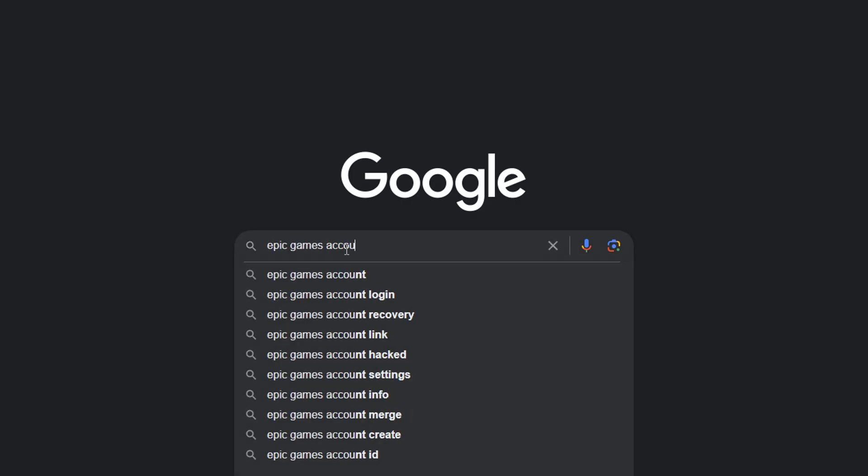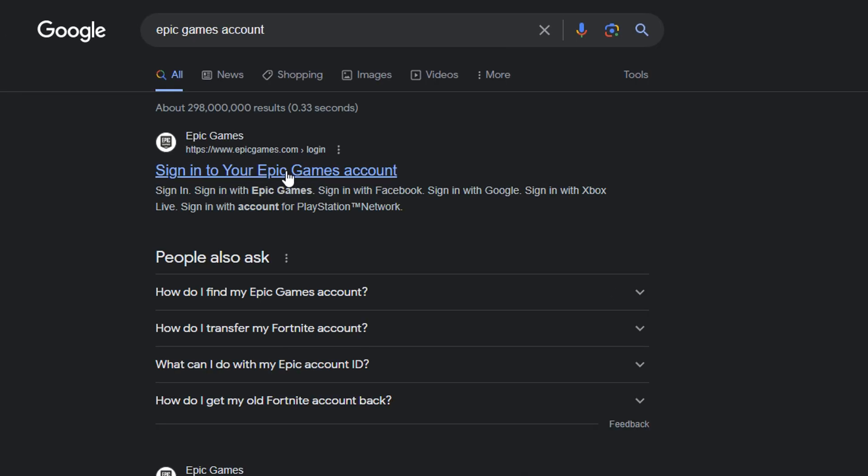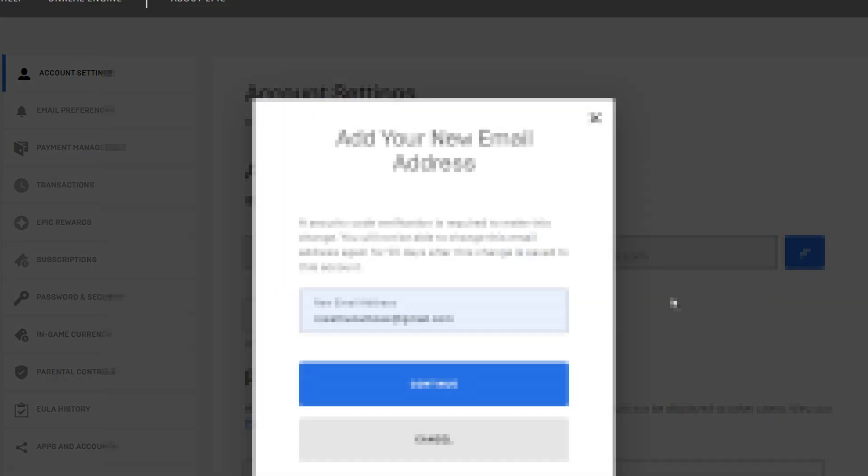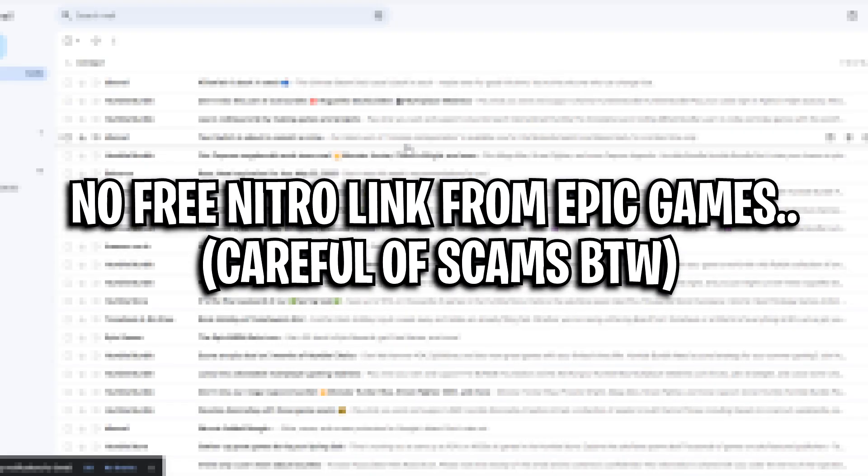So if I go into Google, type in 'Epic Games account,' then go on the Epic Games website, then in my account settings right here, I can see my email address — and yep, it's the one I thought it was. So if I go into my emails now, I literally have not received a link, which makes me think that I may be ineligible.